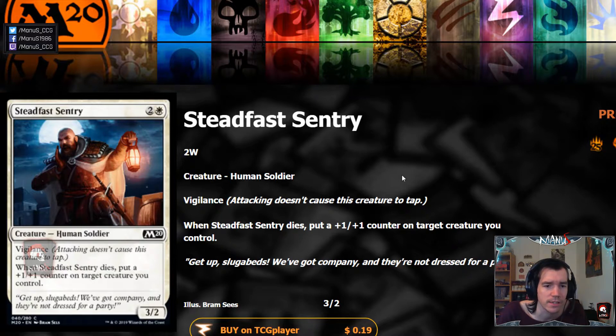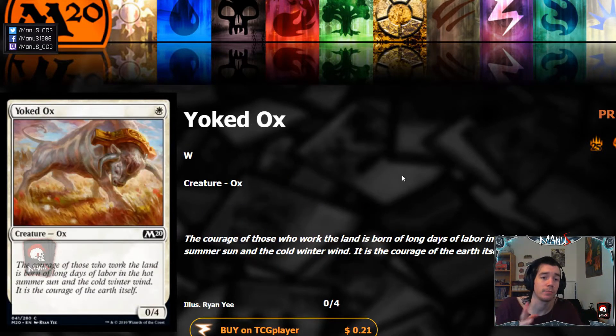Then we have Steadfast Sentry, which seems actually pretty amazing. Three-cost three-twos have been kind of the norm, vigilance makes them hard to ignore, and giving a plus-one plus-one counter on death — just like the black three-cost three-two in Guilds of Ravnica — is pretty nice. The vigilance makes the counter on death so much better because the opponent can't ignore it: if you attack and they don't block, you'll just block when they attack, so they have to trade. This is one of the strongest baseline common three-twos for three that I've seen in a while, and seems great in an aggressive white deck.